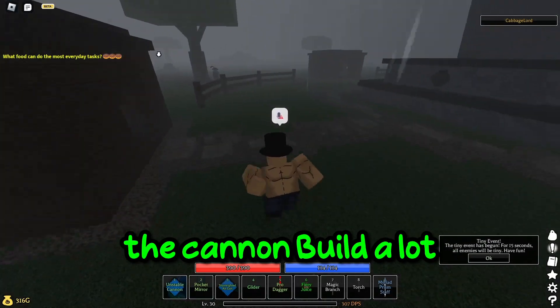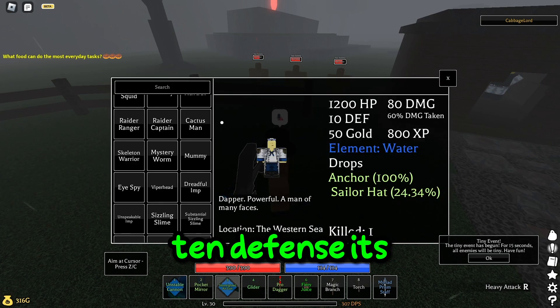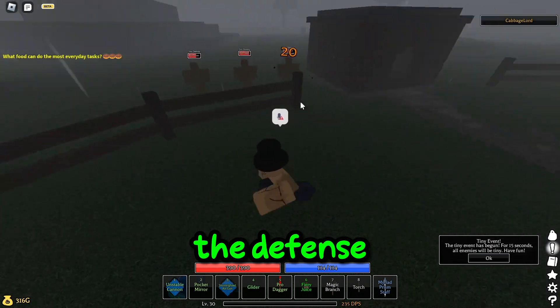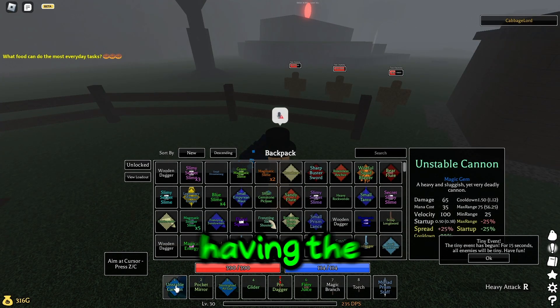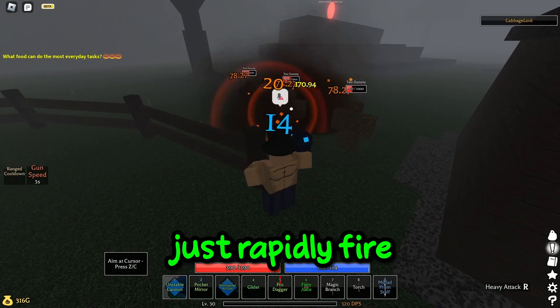What makes the cannon build a lot better than the air gun build is: when fighting an enemy with like 10 defense, it's putting the defense on every single shot, so this build can get countered pretty hard even with the defense piercing with the poison. But for unstable cannon, we put unstable on it because having the extra speed is a lot better than 15% damage to help them short-sighted, because we can just rapidly fire.